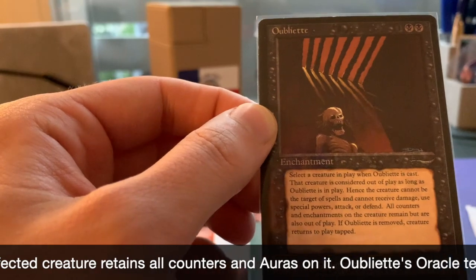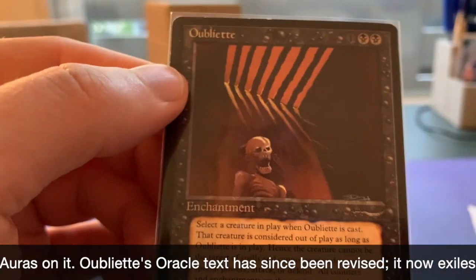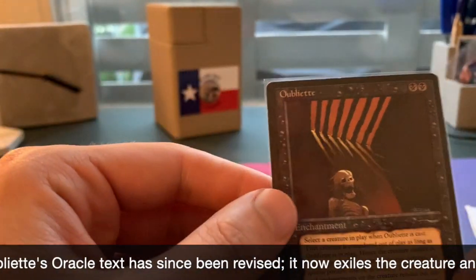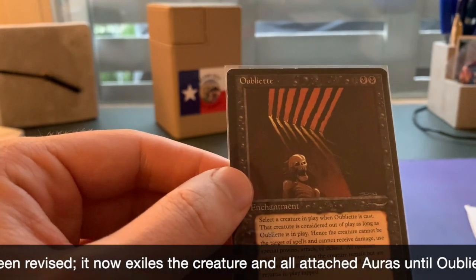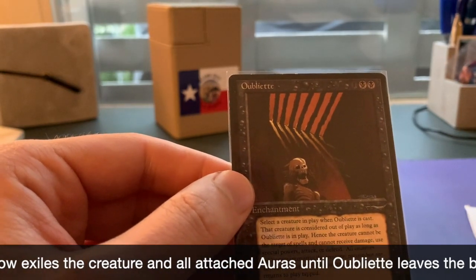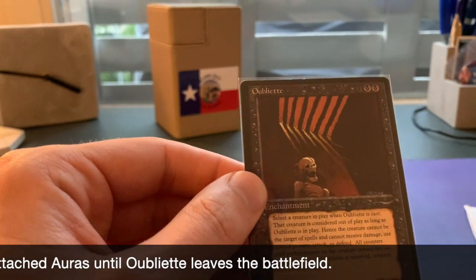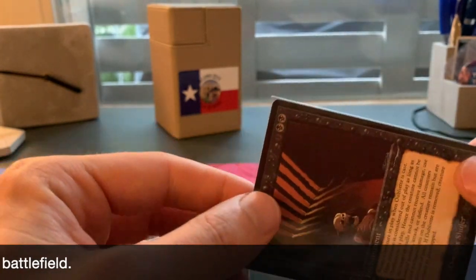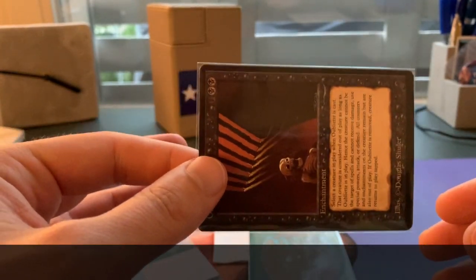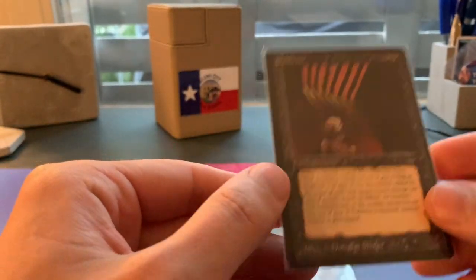That last thing is very important — it comes back into play tapped. So it's not like, for example, you cast an Oubliette on a Serra Angel, you attack with your escape zombies, and your opponent plays a quick disenchant on the Oubliette thinking they can block with their Serra Angel and you'll lose your creature. That is not going to happen because the Angel comes back into play tapped. I think that's a very important aspect of this card and it makes it a lot better.